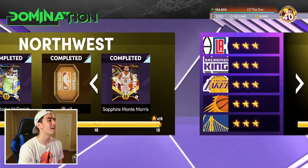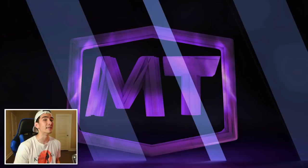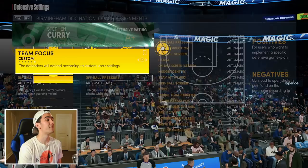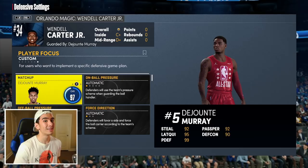You can play versus literally any team in the NBA, but my favorite team for getting triple doubles is definitely the Orlando Magic. Let's jump into this game on rookie difficulty. I have another tip — go to defensive settings, coach assignments, and make sure that DeJounte Murray is guarding Wendell Carter Jr. If you're not playing versus Orlando, just make sure DeJounte Murray is guarding the other team's starting center.